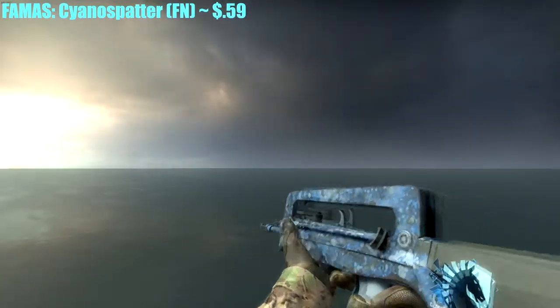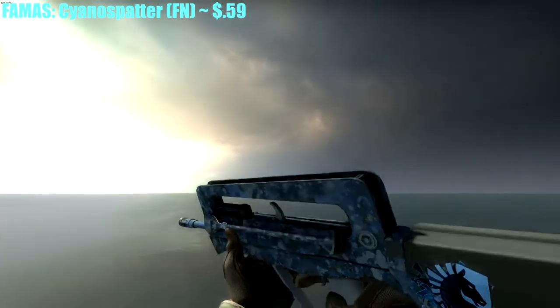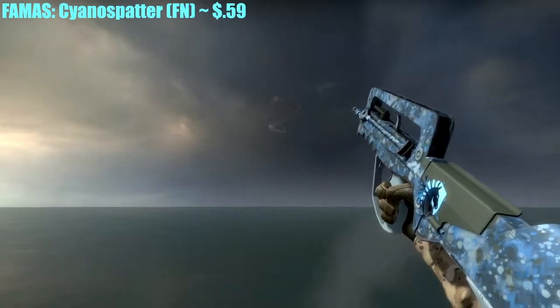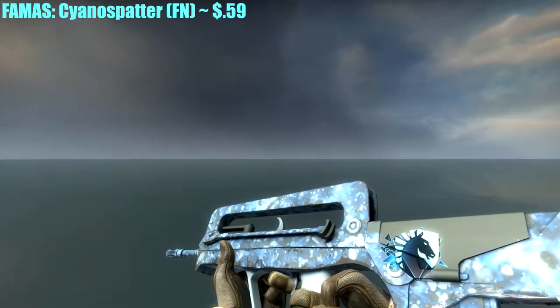Moving on to the primaries and assault rifles — we have the FAMAS Cyanospatter, Factory New. This gun goes for $0.59 and it looks amazing. I got a Cologne 2016 sticker on mine and it looks great with the pattern on it.